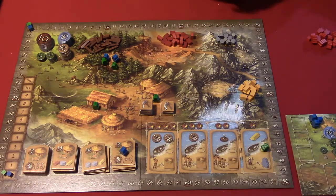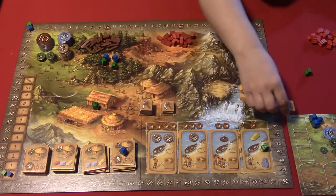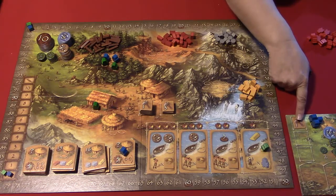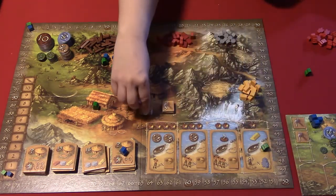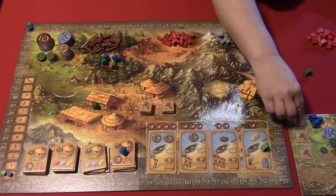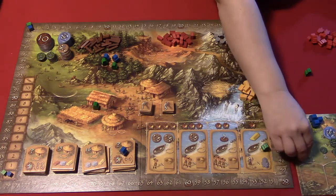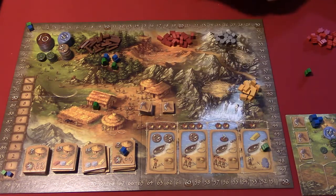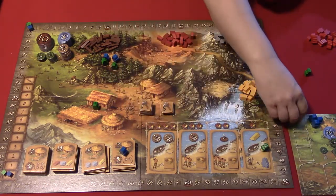Starting with the hut: if you put two people on the hut, you take those people out and you had a baby - you get a new person to put into your supply. You won't get to use them this turn. For the tool maker: you take your figure back, put it on your card, and take a tool card placed in the slot on your player card. You keep stacking on one until it's at three. At that point, if you take another tool maker action, you flip it to two. Eventually it goes to three, then four, then you can't upgrade anymore. That's how the tool maker works.